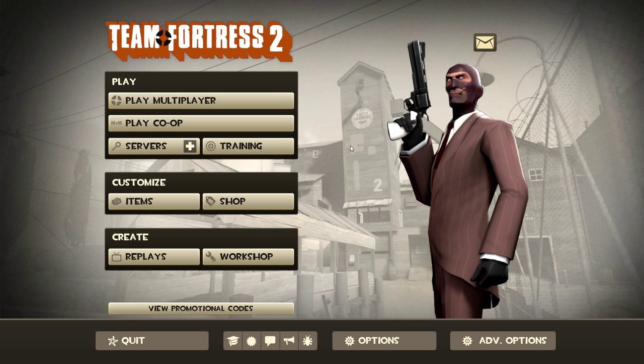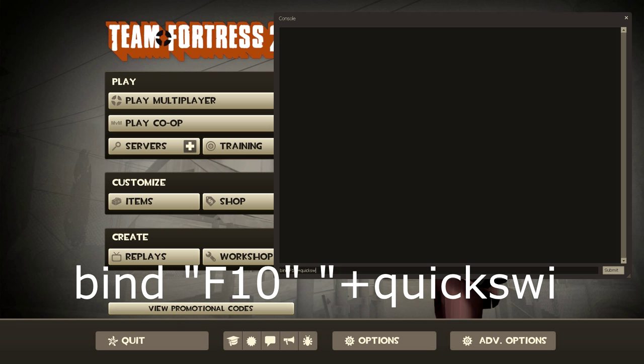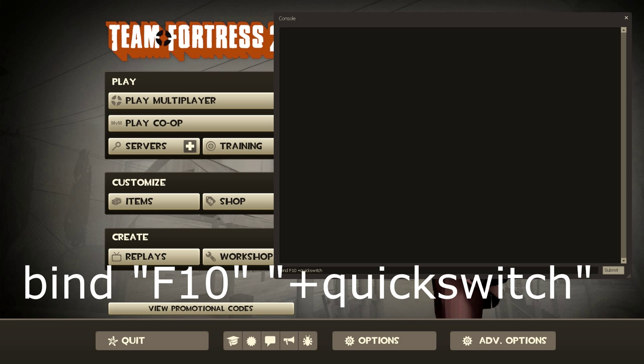This video is to teach you how to put on two miscellaneous items. First, you're going to need to get into TF2 and go to your console by hitting the tilde — the button below Escape and above Tab on most keyboards. Once you do this, you're going to need to type in bind, B-I-N-D, the key you want to use. I use F10, and then plus quick switch. It should look like: bind F10 +quickswitch.